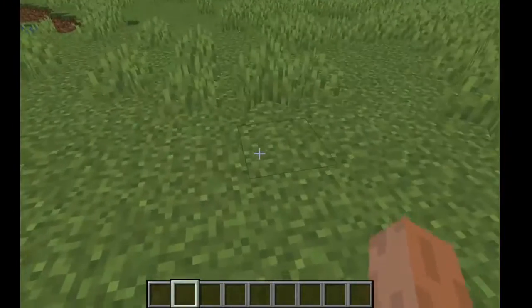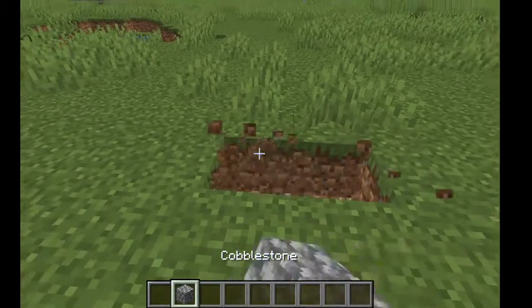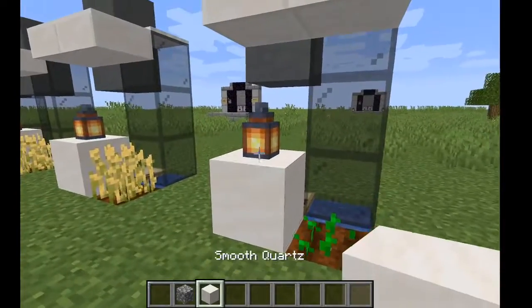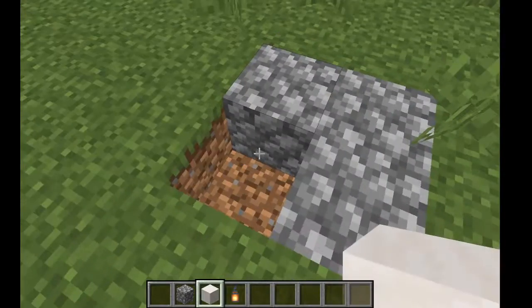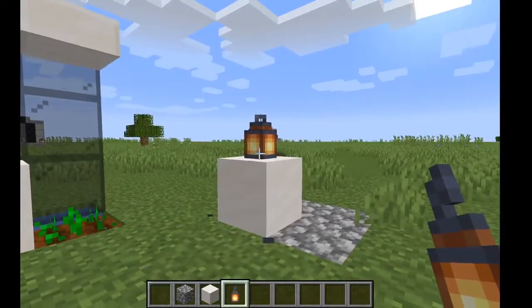What you want to do is find a nice 2x2 area. Let's say this is a good area. Place cobblestone in a 2x2. Obviously this is going to be your base block, so don't worry about this. You want to destroy the one facing bottom left to you, place 2 like that, and then place a lantern right on top.